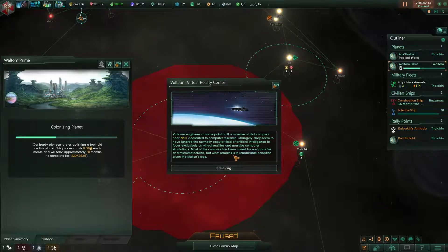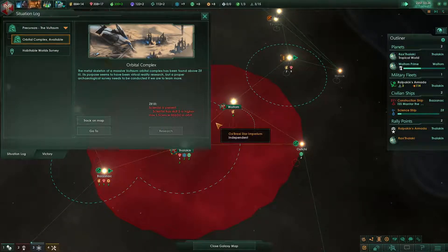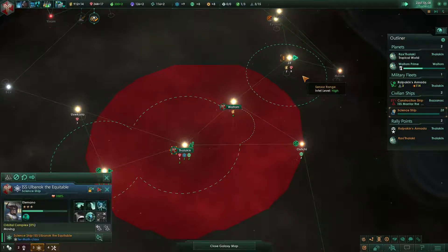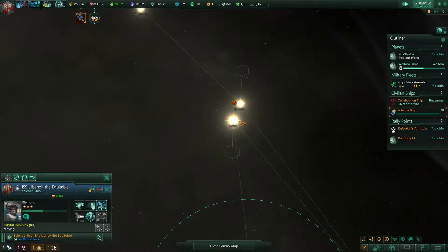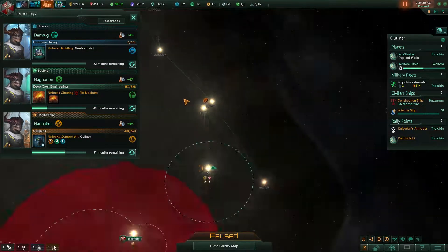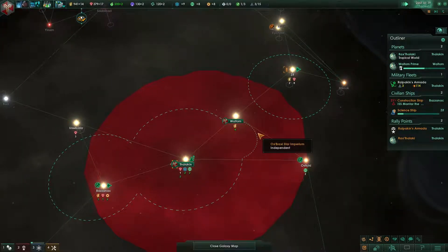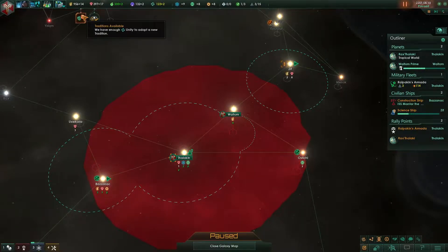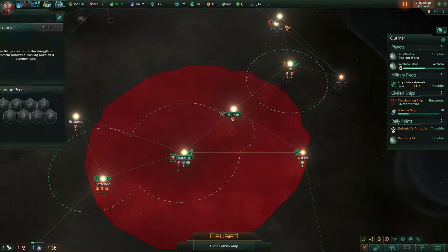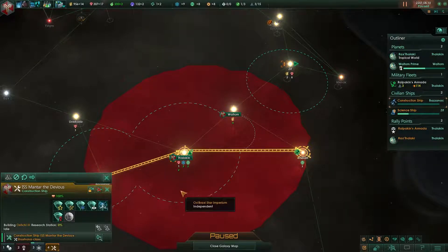Virtual reality center — that probably requires a high level scientist. This scientist is level three. Physics needs a new research outlet — yes, I want the physics lab. Wait thorn — alright, civics are going up. Let's get the survey speed going up. Oh, and this planet has just fallen within our borders — so let's go ahead and build the research station there.